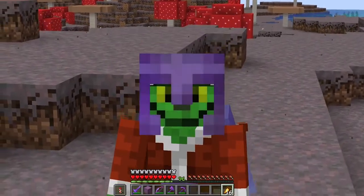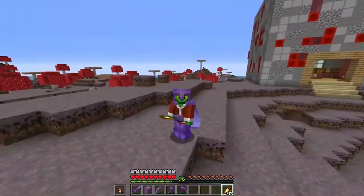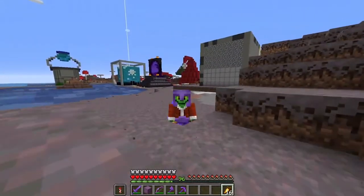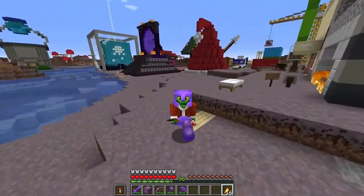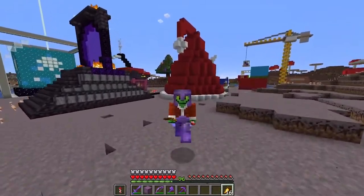Welcome back, it's your boy NerdAHolic Rex. Today we're in the shopping district because it's time to draw for Secret Santa. We're gonna go over to that thing over there, pick a name at random, and hopefully get someone good. I mean, not hopefully — everyone's good — but yeah, don't know what we're gonna get them.